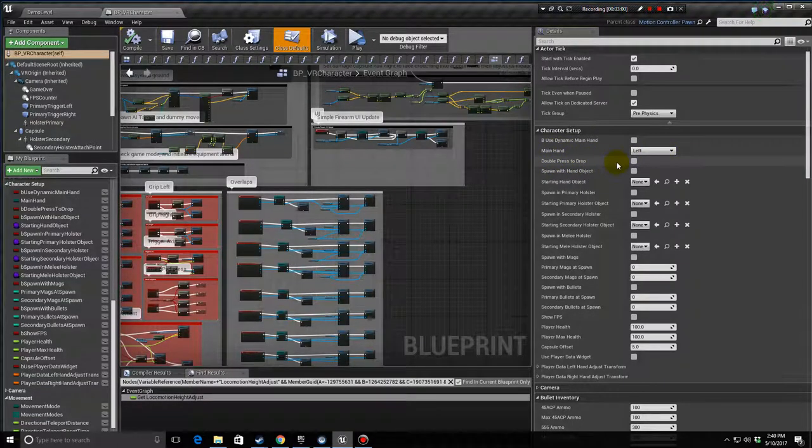Double Press to Drop has to do with the grip and dropping of all weapons that snap to your hand. If somebody finds they're accidentally hitting their grip and dropping guns, enabling double press to drop means you have to hit the grip twice to drop.